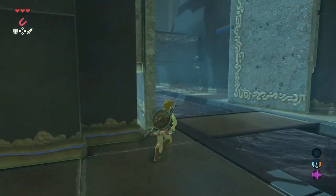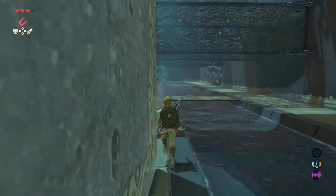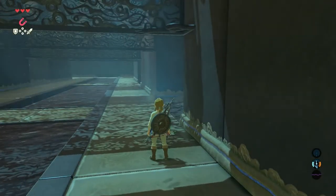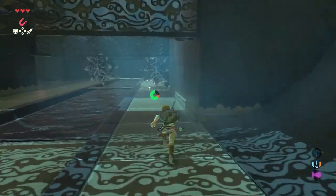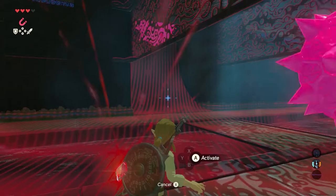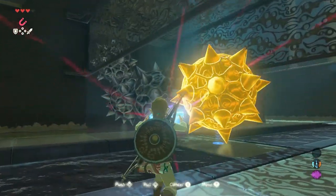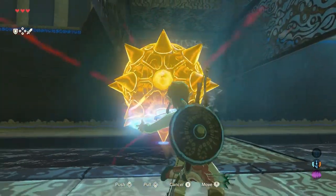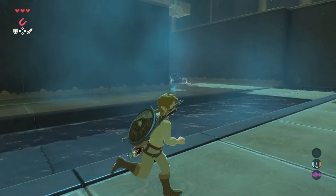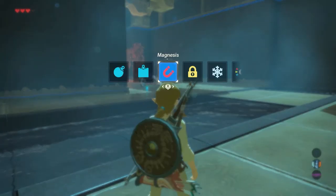When going through those doors, be careful not to get hit by the big swinging boulder. Hold right since that is the easiest way to continue here. The first part is easy since only one spike ball is moving. The next one is more difficult since five spike balls are moving. Get your magnesis rune again to stop the first ball and hold it so you can cross over without getting hit. Using a stasis rune is also an option.